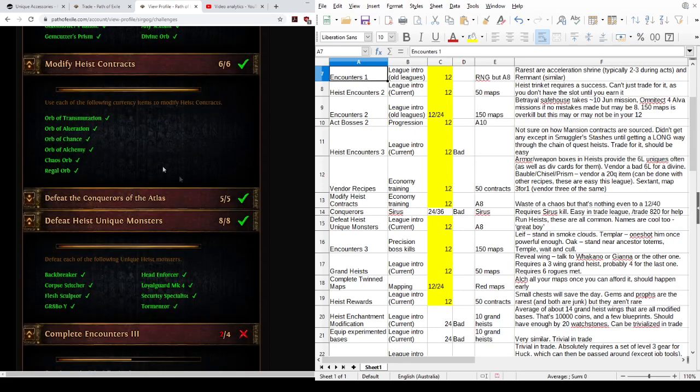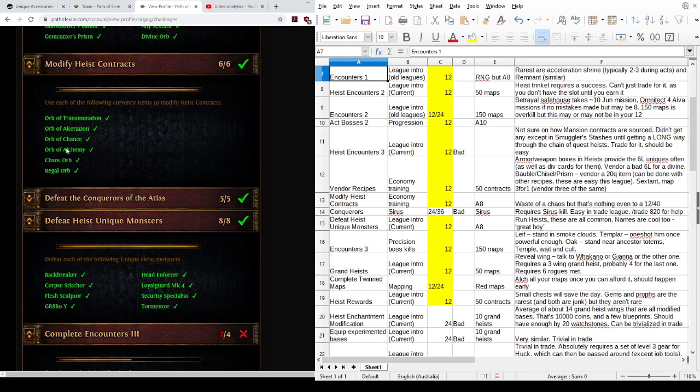'Modify Heist Contracts' is a really easy challenge — just waste a little bit of currency. You'll need to use all of the listed currencies to modify Heist contracts. Modifying contracts makes the monsters more fearsome but reduces the effect of opening chests on the alert timer and lockdown timer. All of these currencies are worth trying out once. The Chaos Orb is a little wasteful since you'd normally use a Scouring Orb first and then an Alchemy Orb, but it's not staggeringly wasteful.